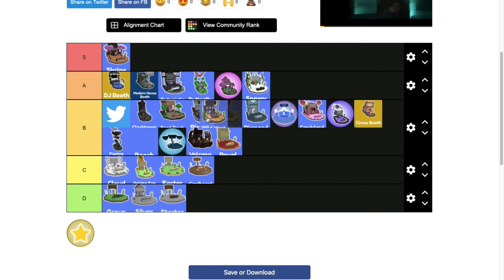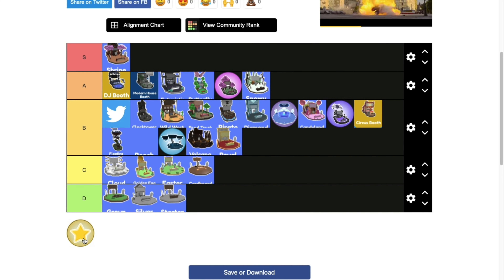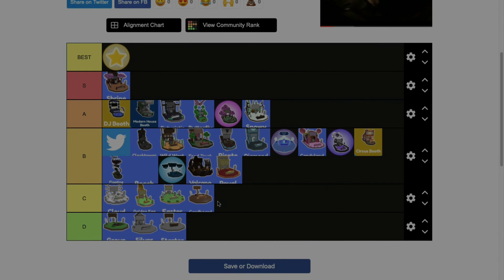Wild West booth has basically the same problem as food truck — high B tier. Art contest booth is really rare, really good-looking, and very valuable, so this earns its own spot — it gets the best spot. Thanks for watching, like and subscribe, have a great day.